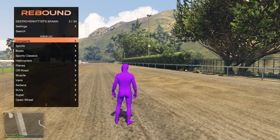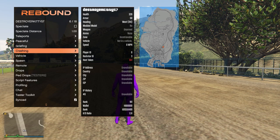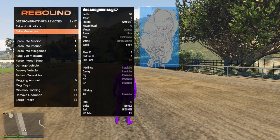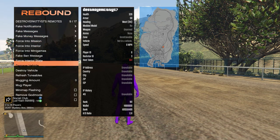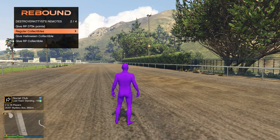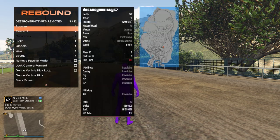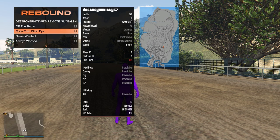Moving on to Spawn, we can obviously spawn them vehicles and customize their vehicles. We can also go to Remote — Abusive — so we can fake notification, fake message, fake money message, and some other stuff here. Peaceful options such as give RP, which is level, regular collectibles, Halloween collectibles, and RP collectibles, cutscenes, globals — so off the radar, cops turn blind eye, never wanted, and always wanted.